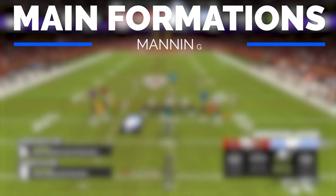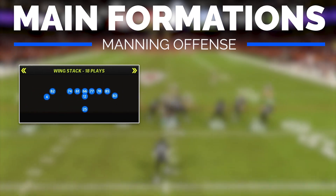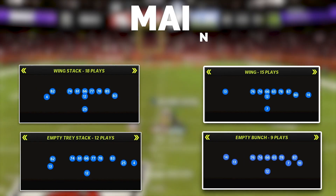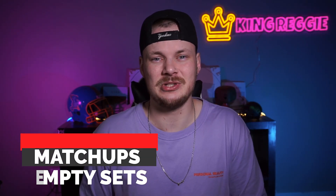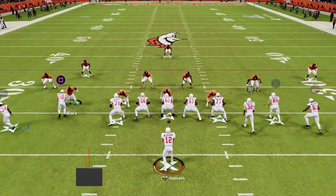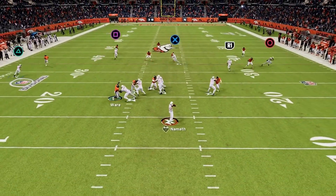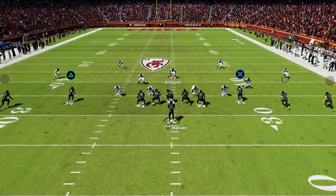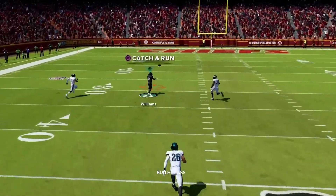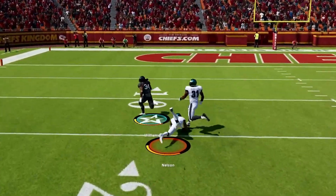We have four main formations in this scheme: single back wing stack, single back wing, empty tray stack, and empty bunch. A huge emphasis of this empty scheme is focusing in on our empty sets and creating matchup problems all over the field. This allows us to pick up easy completions all over the field, and when the defense tries to take those away we have a ton of deep passes, including one-play touchdowns against every defense.